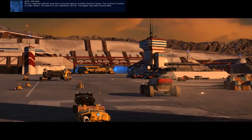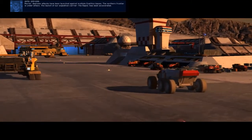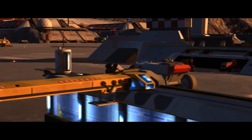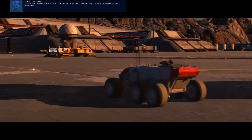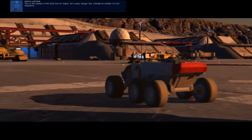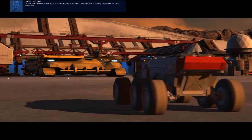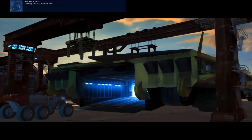The Northern Frontier is under attack. The launch of our expedition carrier, the Kapisi, has been accelerated. This is the captain of the jet carrier Kapisi. All crews, hangar 5. Standby to initiate rollout sequence. Loading control module now. Standby.